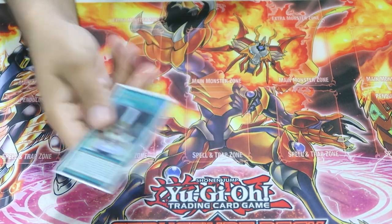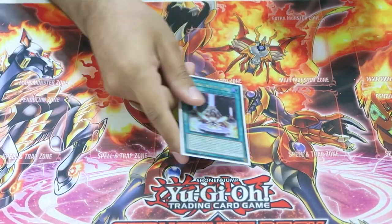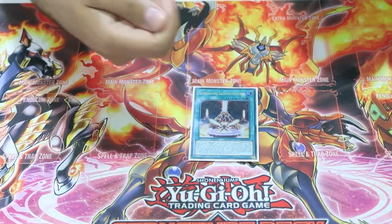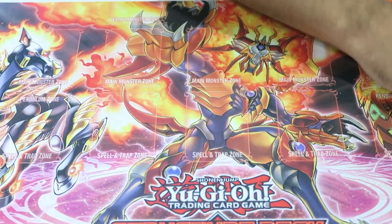Moving into spells — we play one Salamangreat Sanctuary. Obviously you need to play it, but getting Sanctuary is more important than almost anything else in the deck. If you have to choose between Desires or another extender versus searching Sanctuary, it's probably better to search Sanctuary out. You really need this card to play your game.